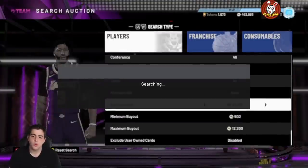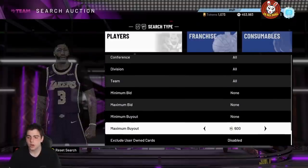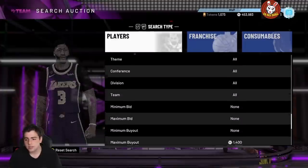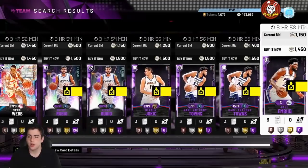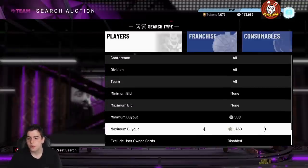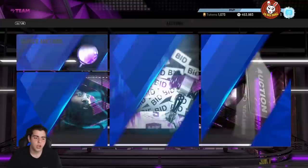This next filter is for budget ballers — you can make around 1,000 MT per minute, which is potentially 60K minimum in an hour. It's the AMI filter, and it's been good for so long. If you invested in Spud Webb at 1,200, he went up a lot and you can make thousands off him. Spud Webb is now at around 1,500. Set your buyout to around 1,400 and refresh with your maximum bid. This filter is consistent and cards sell quickly.